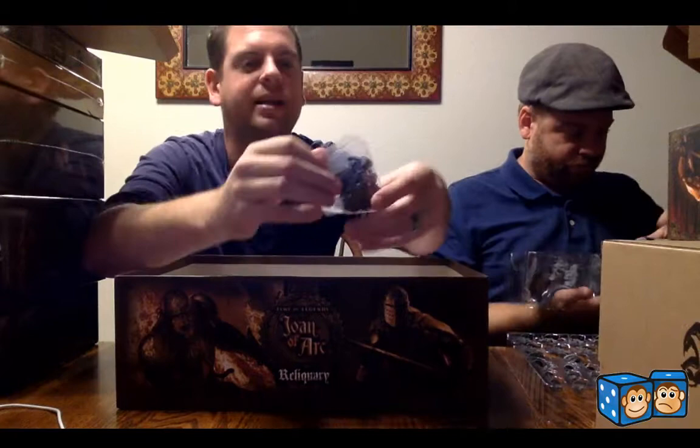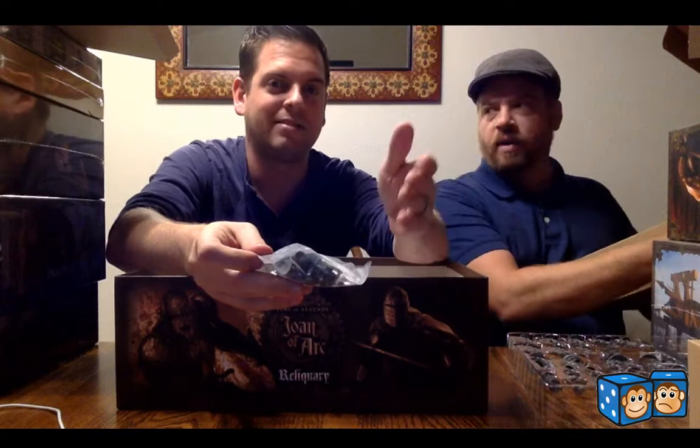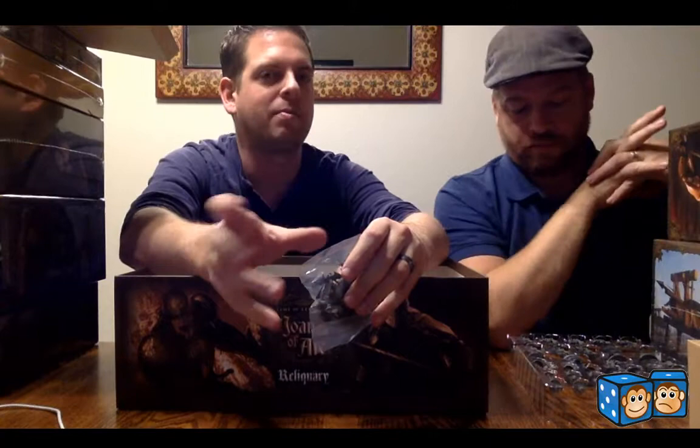Underneath were basically all those troops that were the alternate sculpts. We got two different other sculpts of peasants, and because you put them onto bases that can contain three, we got three different sculpts so every single base will have a variety. It depends on what kind of player you are — you could choose to intermix all of them or keep them separate. There's also more than one peasant card type, like angry peasants, so you can put them on separate bases to differentiate them when you're actually playing.